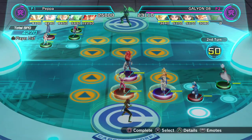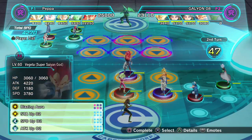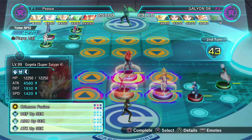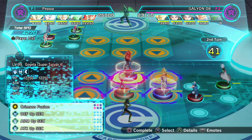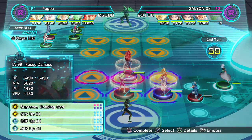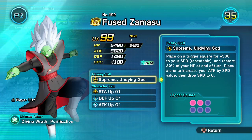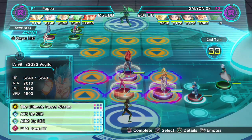I'm only running a couple of UT down skills because Kefla's sitting in the back line here, so she's always going to have either Gogeta in front of her. I've got Zamasu here as my 0-1 skill user because he can hit pretty damn hard. And then Vegito there.